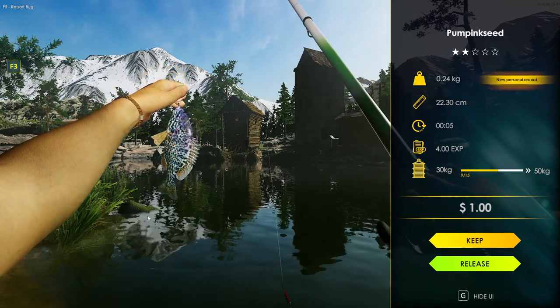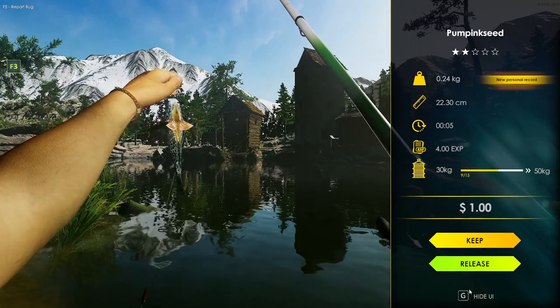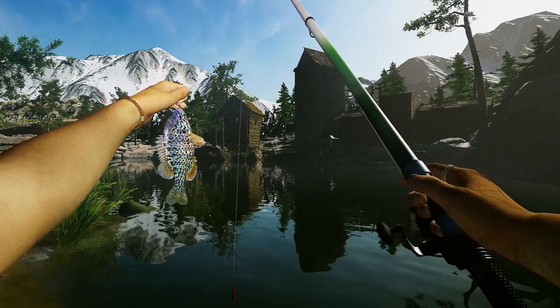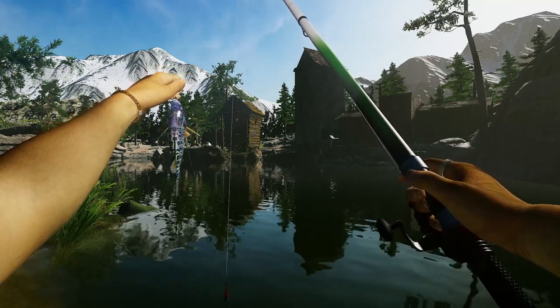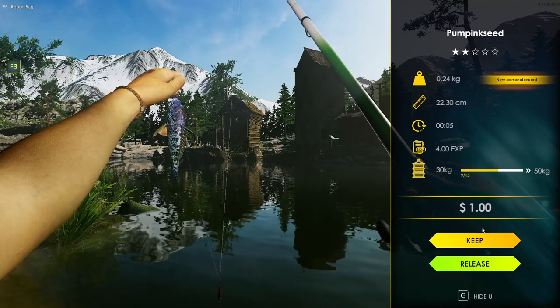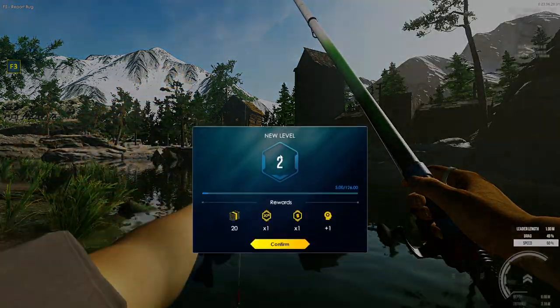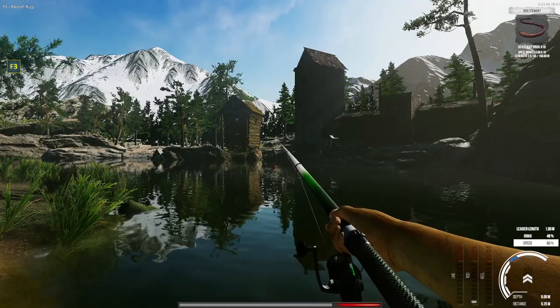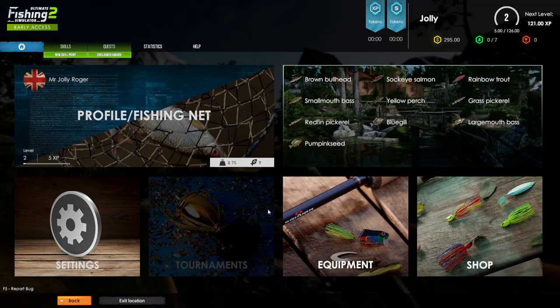Nice. Pretty fish. Yeah, so you can hide the UI so you can have a look at the fish, and I think you can do other things as well. Right, so we're finally at level two. Does this mean we can go to a different map? I think it does. So exit location. The load speed is really good.